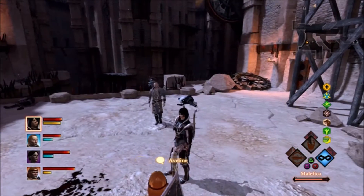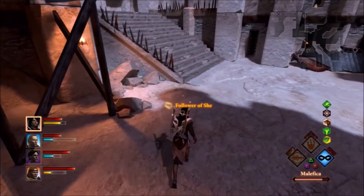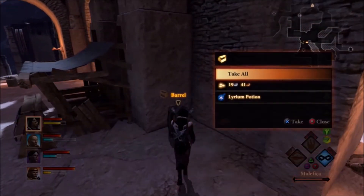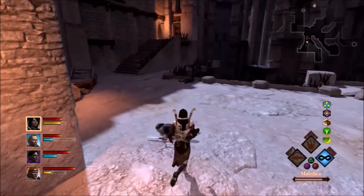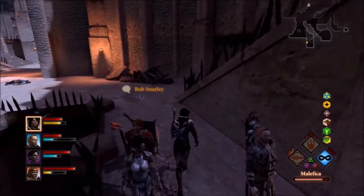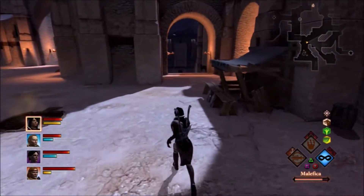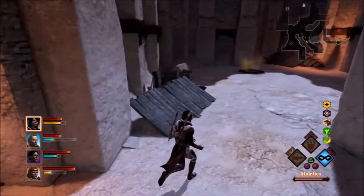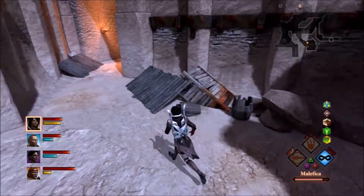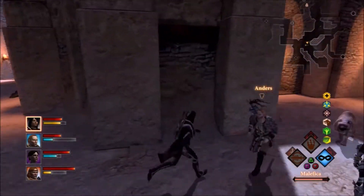Now her mana goes back up. This is normally where she used to get stuck right here. Now we're not in a fight, so she doesn't have to pattern through her attack behavior at the moment, but she will in a second. She turns off Wrath of the Elven - there she goes. And now she's got enough mana pool in reserve to activate Blood of the First again, which she's not going to do until we get into another fight.